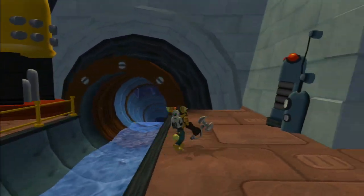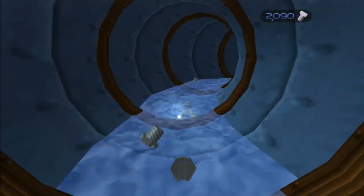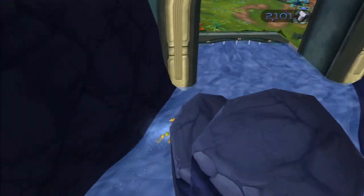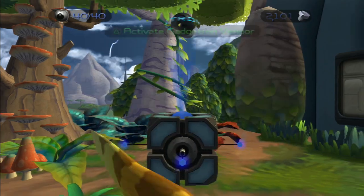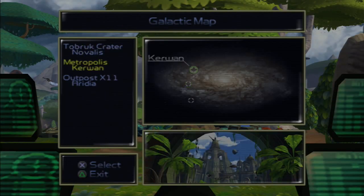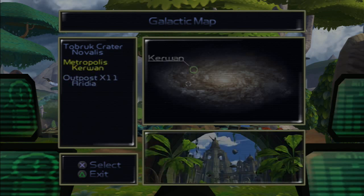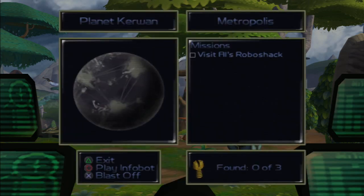Let's jump down this sewer pipe. And we're back at the entrance, so we can fly away now. Are we full on armor? Maxed out. Anyway, let's enter our ship. Let's see where we want to go — we can either go to Metropolis or Outpost X11. I think we should go to Metropolis because Outpost X11 sounds like a detour, a secondary mission. So let's go to Metropolis first and visit Al's RoboShack.